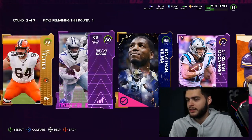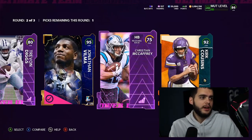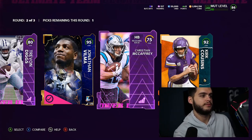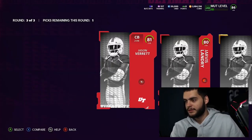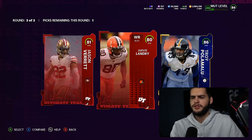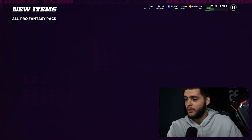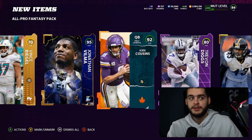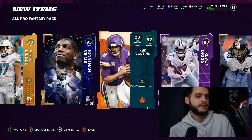I think I want to take Trevon Diggs here — let me make sure I have Vilma clicked and Kirk clicked. I need to screenshot this because it's absolutely absurd. I cannot believe I just pulled an LTD out of this pack. Make sure you open your rewards, this is absolutely crazy. Let's make sure we take the right guys — imagine not taking them correctly. That was some absolute heat, like wow. Get your reward packs, make sure you check them out.